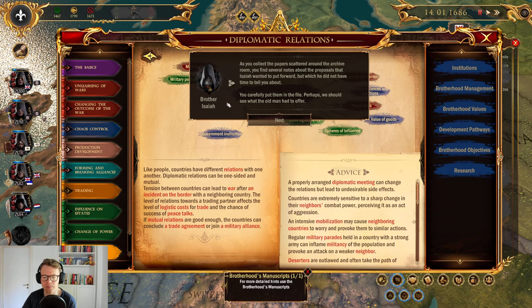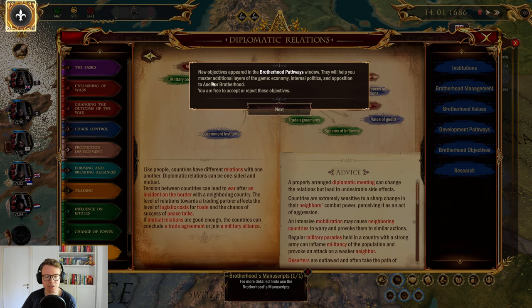Forgive me, Grand Master — I was so excited that I acted too hastily. Inexcusable at my age. This is the perfect moment to give you the most precious thing that I and the Brotherhood have: the Brotherhood manuscripts. All the knowledge gained by the Brotherhood over many years is collected here — everything we know about the laws that drive this world and human society. On these pages you will find tips and clues left by former Grand Masters. Take care of them, Grand Master. As long as the manuscripts are intact, our work and our ideas are alive. The Brotherhood can be reborn from the ashes until it fulfills its purpose.